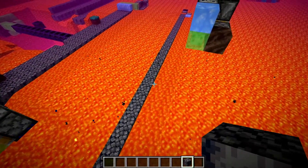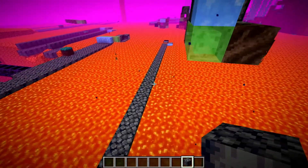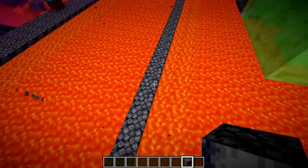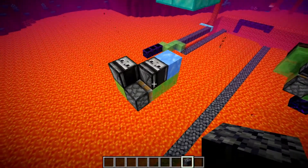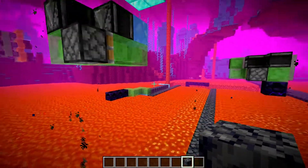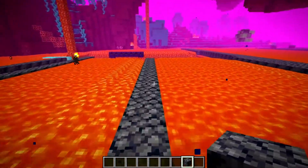Basalt is also ghast-proof, so if a ghast shoots a fireball at it, it won't destroy it, which is really nice. It also matches the theme of the nether quite well and blends in nicely. This flying machine is simply the most compact you can make for dragging those two materials to create a single-wide basalt bridge.